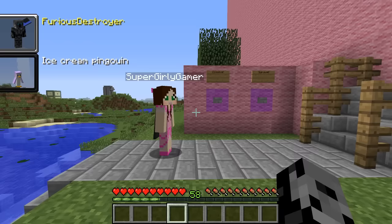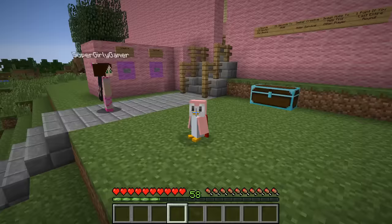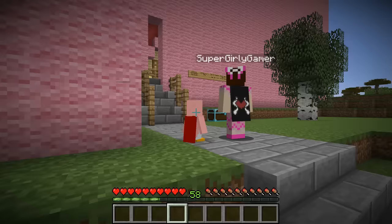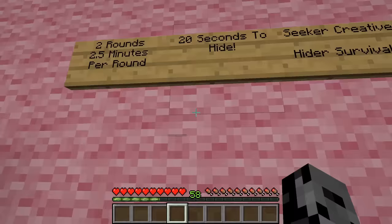What's up dudes, it's Pat, and welcome back to hide-and-seek! Today we are going to be hiding as a little tiny ice cream penguin. This is from the candy craft mod. The cool thing is we are so tiny we should be able to hide in really really small spots. He actually wears a little cape - we're gonna be hiding as these. We are at Jen's house today!